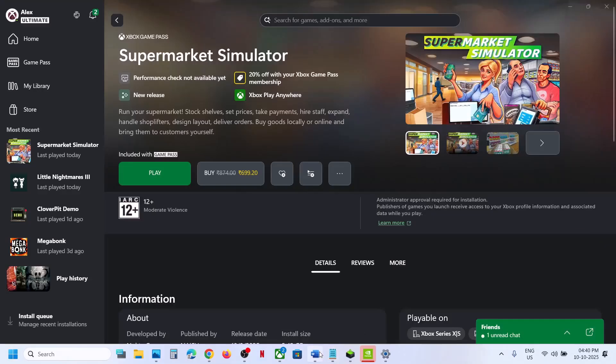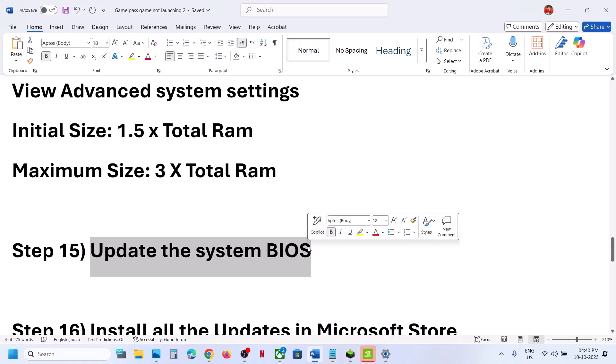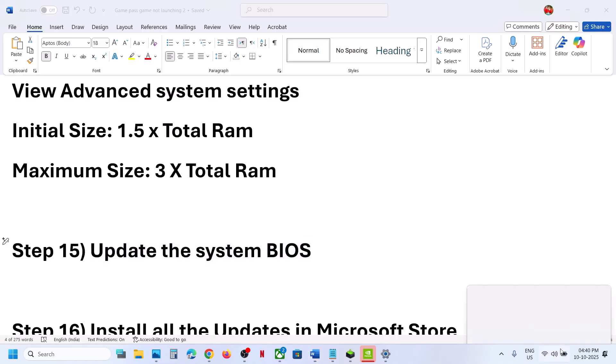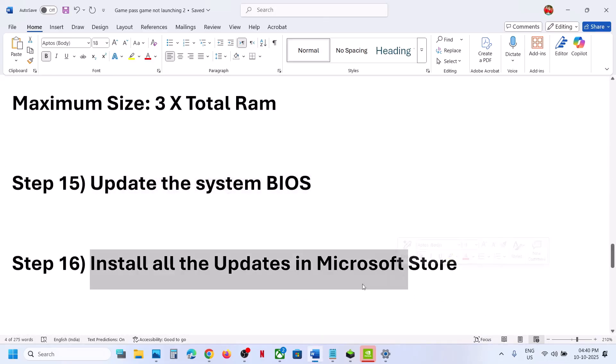Still not working? The next step is to update the BIOS. Go to your system manufacturer's website, select your model number, and update the BIOS. For laptops, make sure the battery is above 10% and the AC adapter is connected when performing the BIOS update.